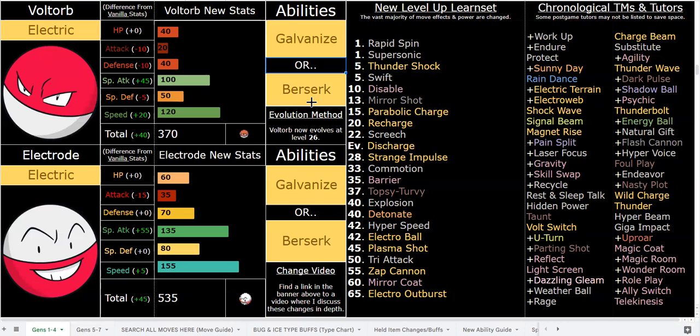Galvanize will be a bit useless until level 33, which is fine. You've gotta be careful with Galvanized Swift though — it's normally a good option, but Electrode is already really quick and you already have Shockwave via tutor, so Galvanized Swift is very situational. But for Hala or a specific boss fight, you could ability capsule into it — that's the beauty of having that infinite ability capsule. Even the situational abilities like Galvanize are still a viable choice for certain niche situations.